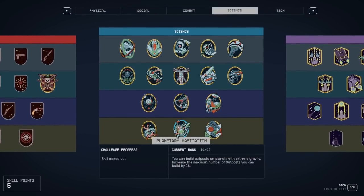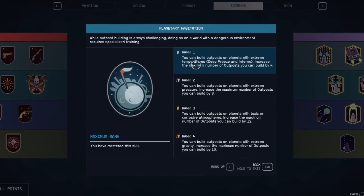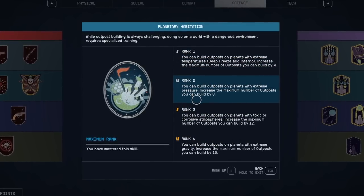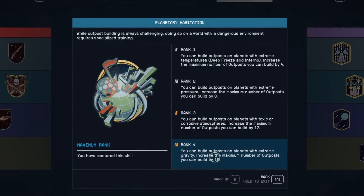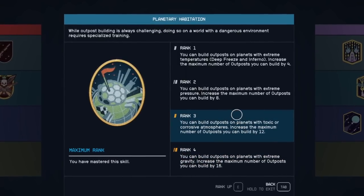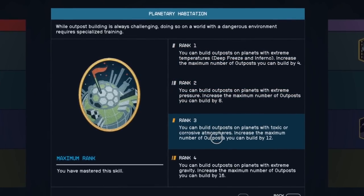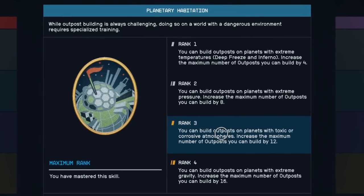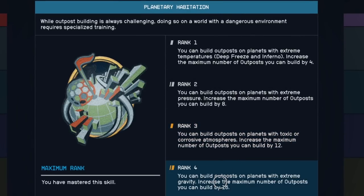Maxing out planetary habitation is as easy as just plopping down a base computer and a habitation module on 18 different worlds. At this point, you should already be ranked two by maxing out outpost management. Maxing out this skill will let you build on the most extreme planets in Starfield. Just like with the other two skills, destroy absolutely everything to get your resources back.